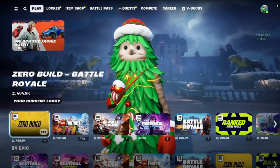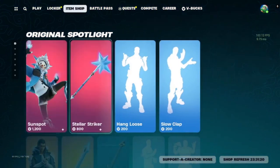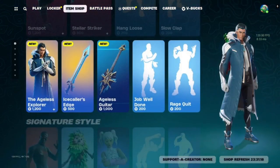What's up everybody, welcome to another episode of the Daily Craft. In today's item shop we have Sunspot and the Ageless Explorer.